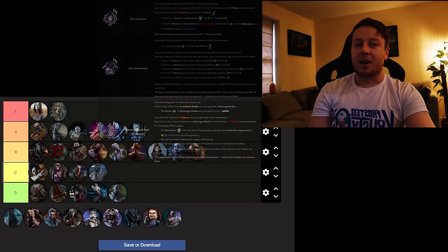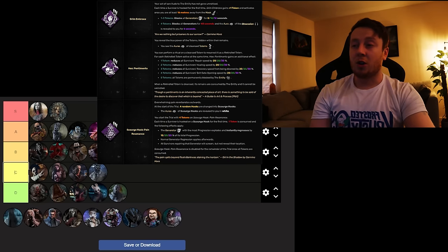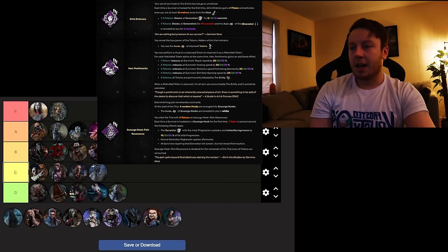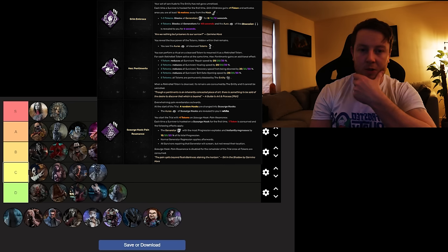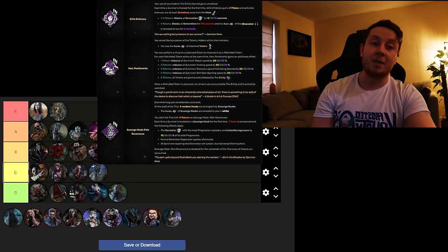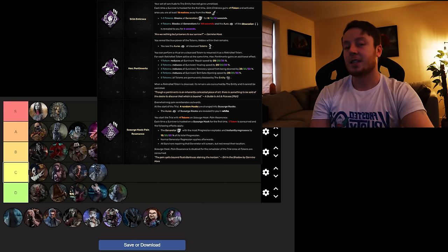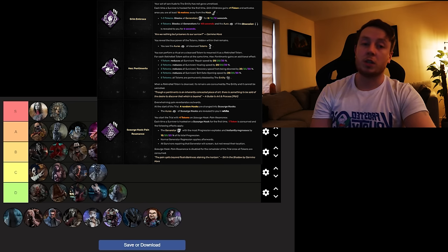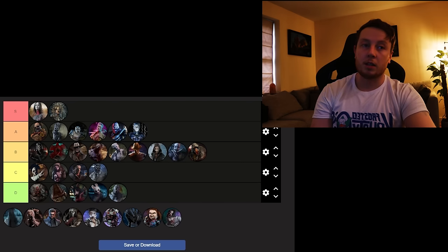The Artist is going straight into the number one spot — no surprise there. Grim Embrace is so bloody strong right now: hook a survivor, get 12 meters away from the hook, and it blocks all generators for 12 seconds. Hook all four survivors once and it blocks all gens for 40 seconds — a perfectly balanced, strong perk that promotes healthy gameplay. Hex: Pentimento is really fun — you can build an entire hex strategy around it, and cleansing totems is slowdown in itself. Scourge Hook: Pain Resonance is probably the strongest perk in the game right now. Artist is easily S tier — if you want to win games, Grim Embrace and Pain Resonance are just so good on any killer.